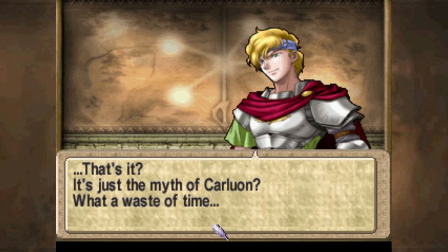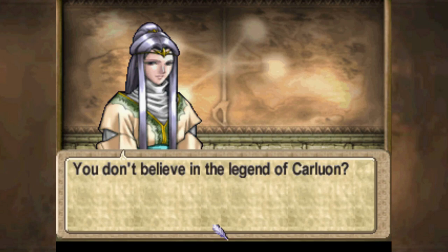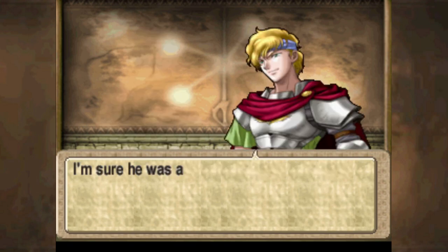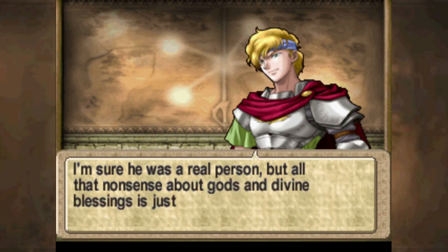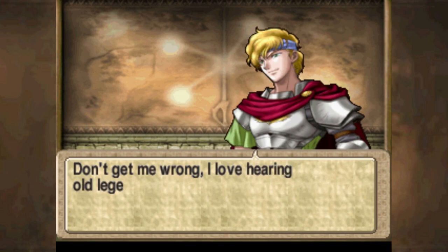I guess Holmes already knew that information — he's kind of saying what the player is thinking right now. This is actually something that Kaga talked about in his blog — Tearing Saga is definitely meant to be more of a traditional heroic fantasy, while Berwick Saga, the second game he made, is something quite different. That's more of a historical war chronicle — a lot more grounded and morally grey.